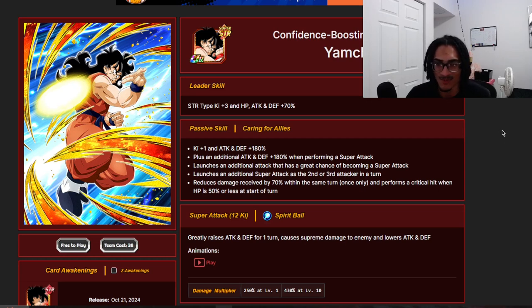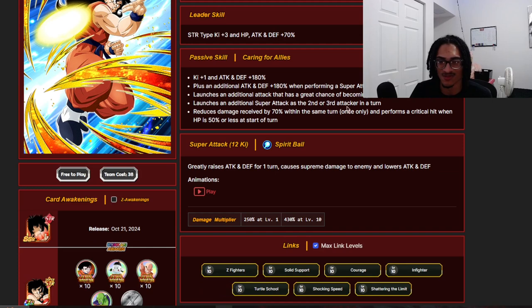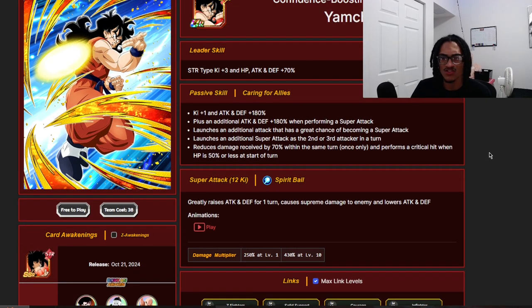He also gets a guaranteed crit when HP is 50% or less at the start of the turn, and he gets 50% attack and defense for one turn and lowers the enemy's attack and defense on super. What's notable about this card is that it can get up to two-plus supers, 70% damage reduction, and a guaranteed crit granted you have the specific HP threshold. His attack and defense buff from passive to super attack effect is very good — free-to-play cards absolutely need that 50% attack and defense one turn.